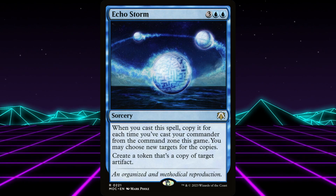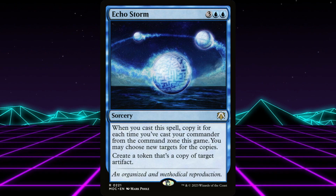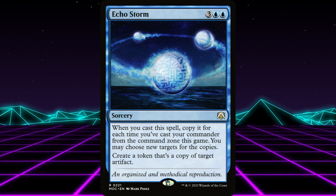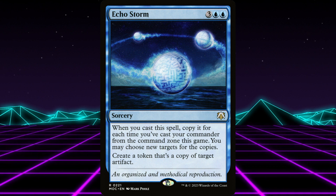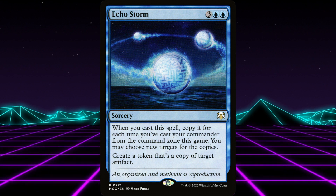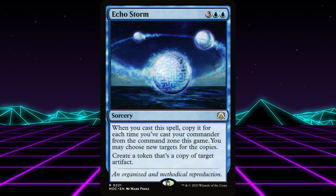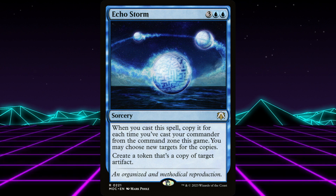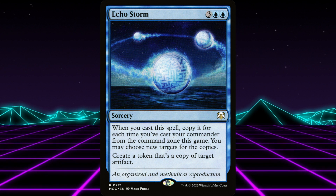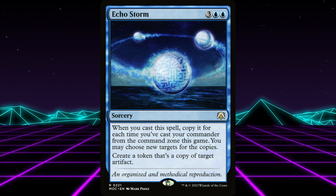Last, I want to mention Echo Storm — five mana. When you cast this spell, copy it for each time you've cast your commander from the command zone this game. You may choose new targets for the copies. Create a token that's a copy of target artifact. As a signature spell, the baseline here is two — you're always getting at least two tokens. I really like finding signature spells that are extra good when you use them as a signature spell, and this is one of those.